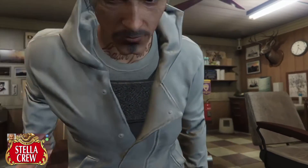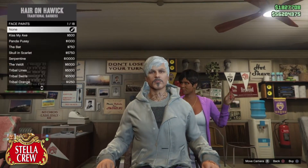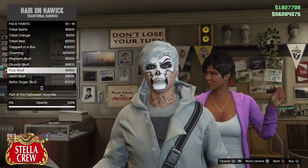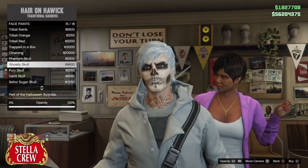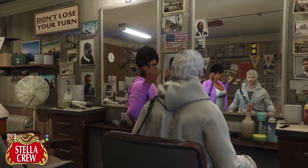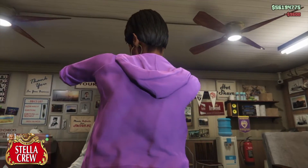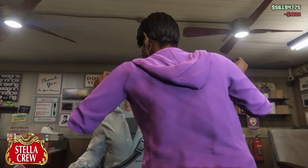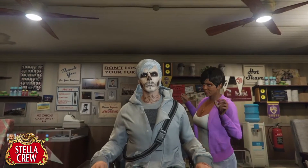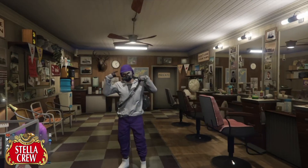Almost there — one last step. Head over to the barber, make sure you have the silver-white hair color and a scary skull face paint. And we are done — we are now a tryhard, ready to kill some noobs in free mode. Before they kill us we'll kill ourselves — no welfare kills. Tryhard 101.